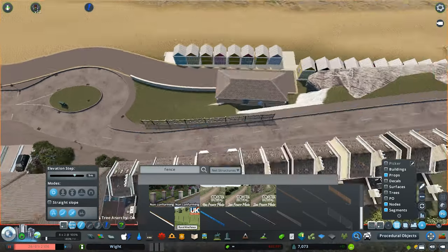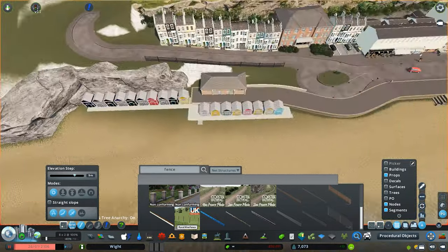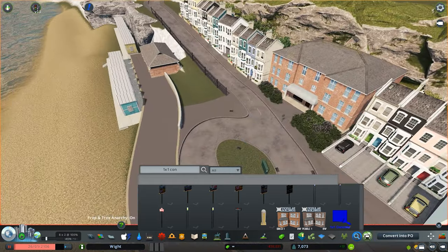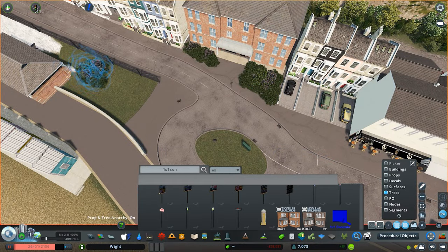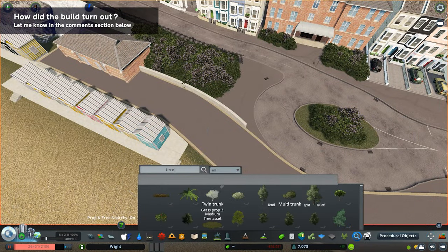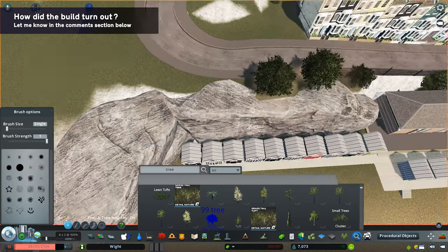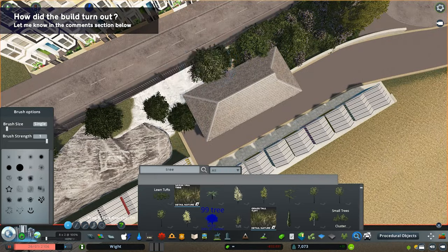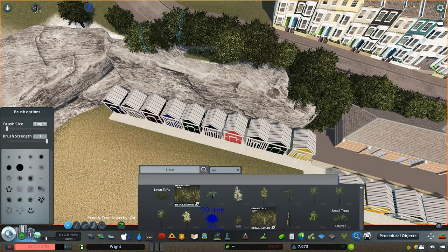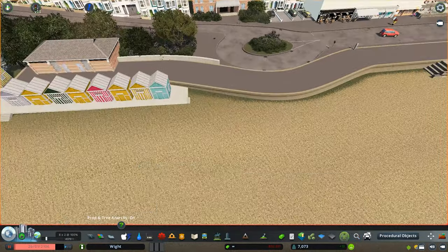That pretty much brings us to the end of this episode, and we've almost completed the seafront. Next episode we'll be working on detailing the main strip — the beach and the paths and roads alongside it. Make sure you stick around and follow the channel if you're not already. Let me know your thoughts on how the build went and anything you'd add or do differently. Have yourself a very good weekend — catch you in the next one, thanks for watching!